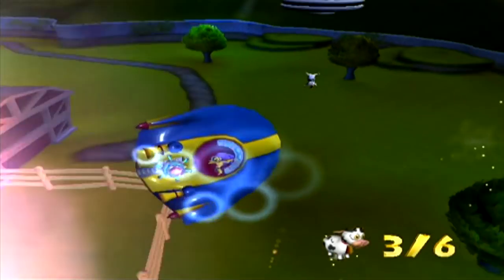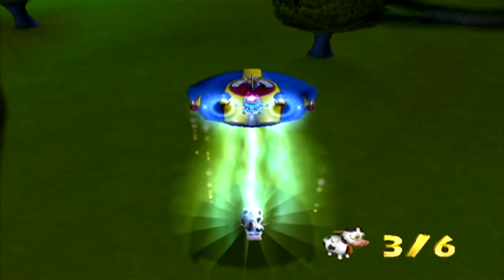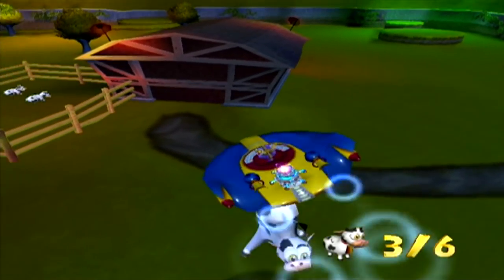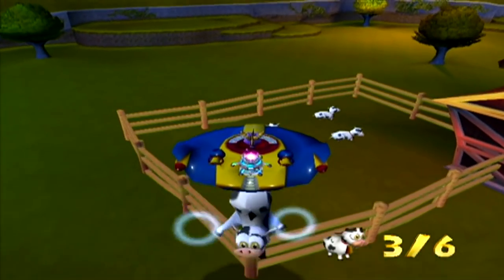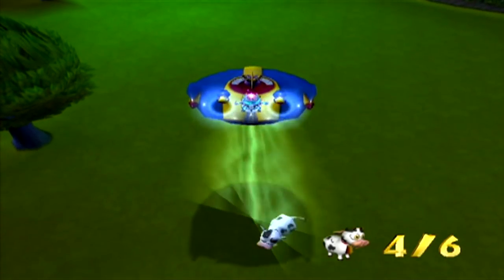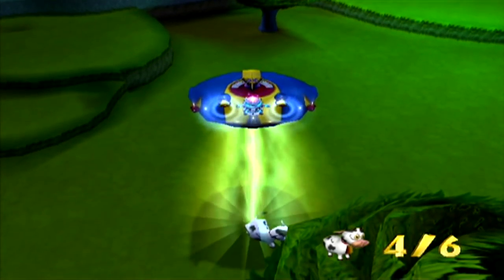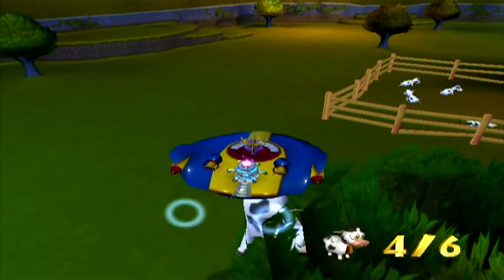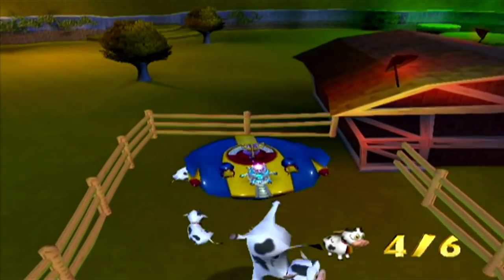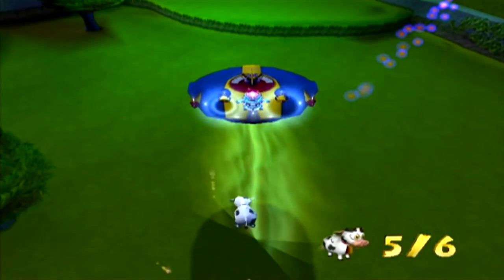That one UFO won't die for some reason and then another one just spawned over here. Constantly spawning UFOs and one of them just won't die. I got hit again. We're gonna have to dodge these guys because they're constantly attacking me. I can't see anything — the explosions. All right, can we finally pick up this cow? Thank you. There, drop the cow. Oh hey, we can get this one while we're here — nope. Alright, here's the last cow, we gotta pick him up and then we're home free.